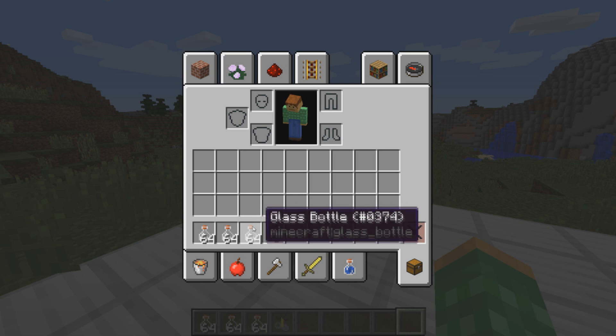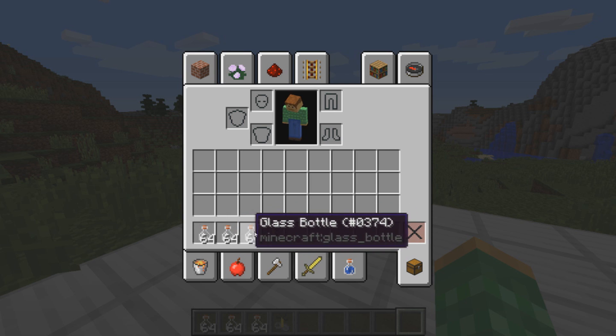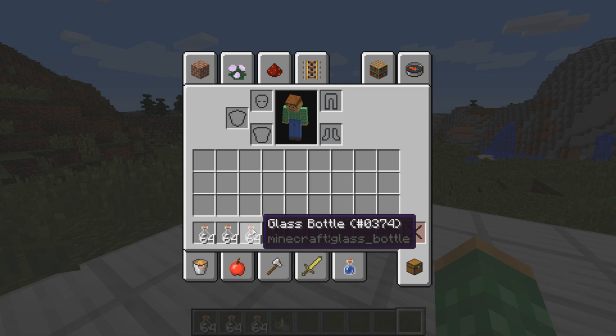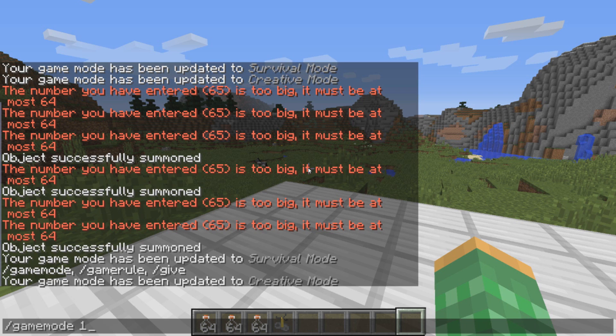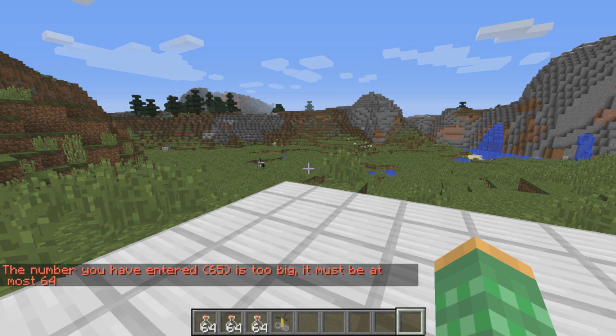Most people are aware that in Minecraft, the maximum stack is 64 items in one stack. To get over this amount in one stack is pretty difficult, even in creative. So, let's say we use cheats and we try to give ourselves over 64. We'll give ourselves a command saying we give ourselves some dirt, and 65 is how much we're going to try to give ourselves. The game will say that 65 is too big, that at most they're looking for a number of 64, and that's what they want — 64 of your item.